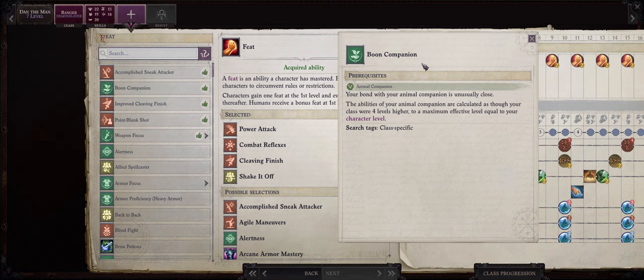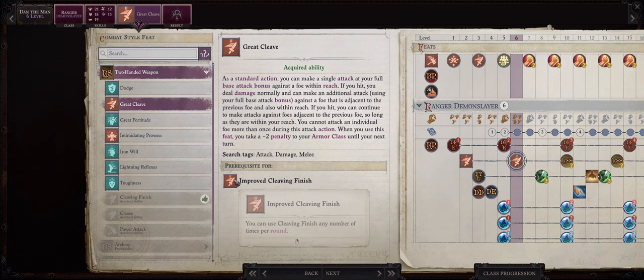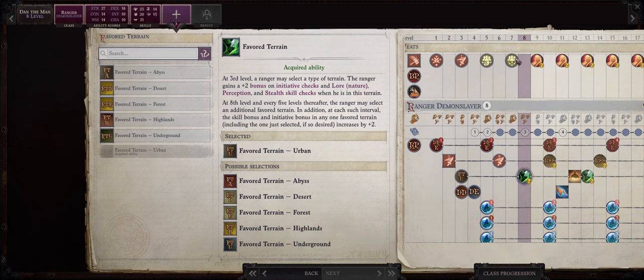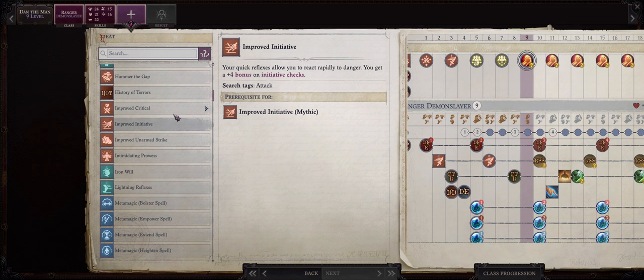For level 5 you should definitely pick Boon Companion, because as a ranger our pet scales at our level minus 4 — with Boon Companion we can make it scale fully to our level. At level 6 we pick Great Cleave only so we can later pick Improved Cleaving Finish for even more free attacks per round. For level 7 I strongly recommend Outflank as usual to empower our attacks of opportunity. For another favorite terrain at level 8 I recommend Underground, as a lot of dungeons in the game are underground areas.